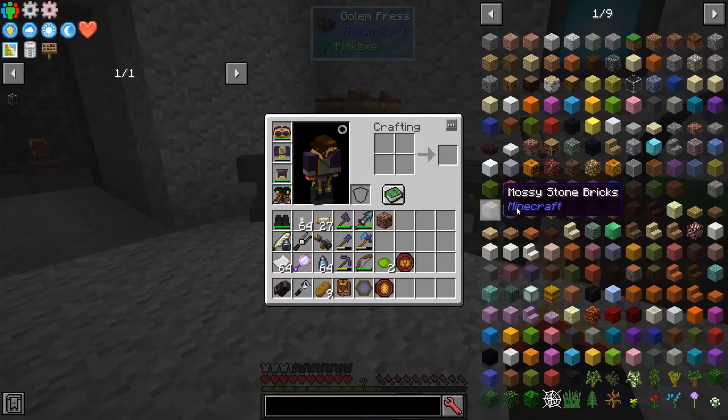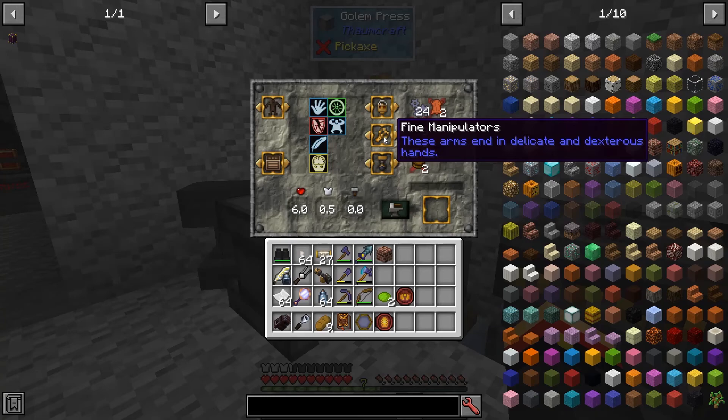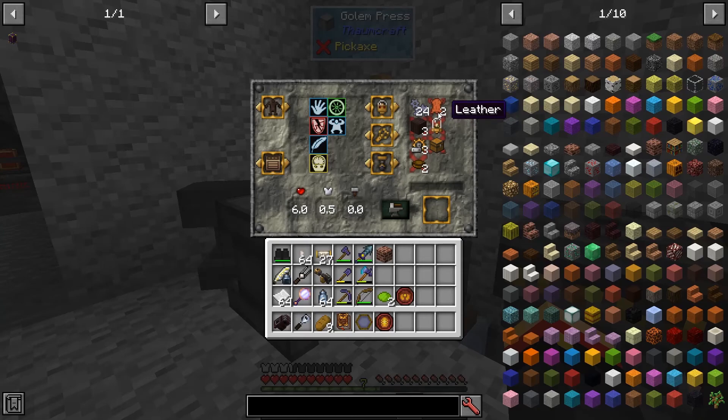We're going to need another biothaumic mine and fine manipulators. I'll go ahead and make him uni-wheel because he'll be faster that way. So we need to get some leather, a biothaumic mine, great wood planks, simple arcane mechanisms, a bowl, and a chest. I'll be right back when I've gathered that.